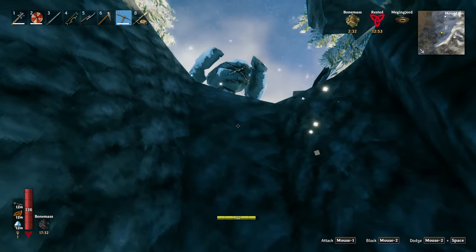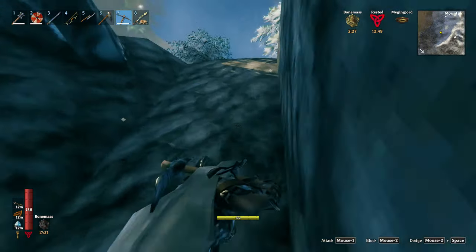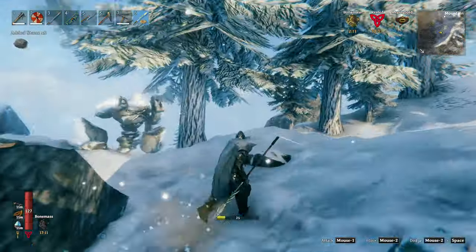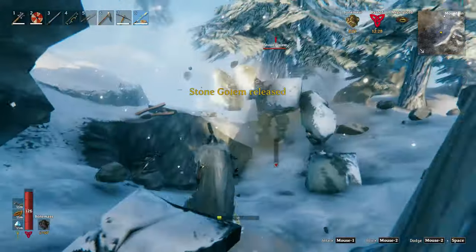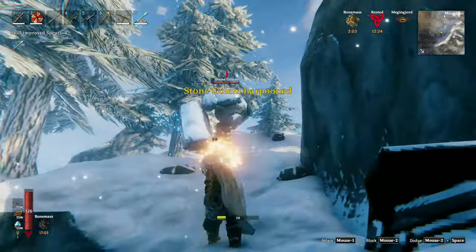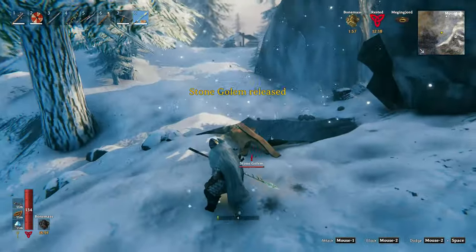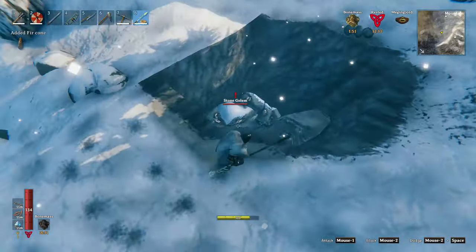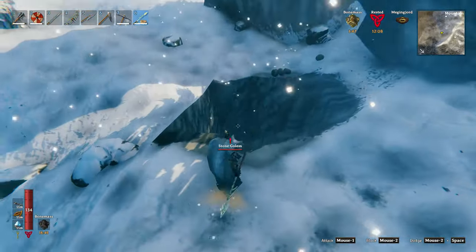This pit is plenty deep enough — you can see he's just staring at me, can't do anything. I'm gonna get my harpoon ready, hop up here, and harpoon him just like that. Now obviously usually you wouldn't want to drag him into a pit with your silver, but you can dig a separate pit and put him in there, and once that stone golem is in there, he will stay there forever.